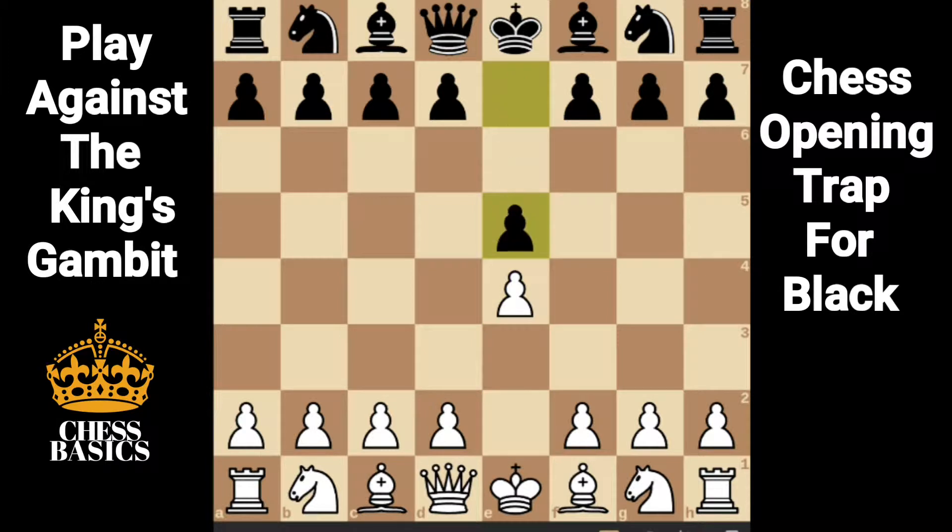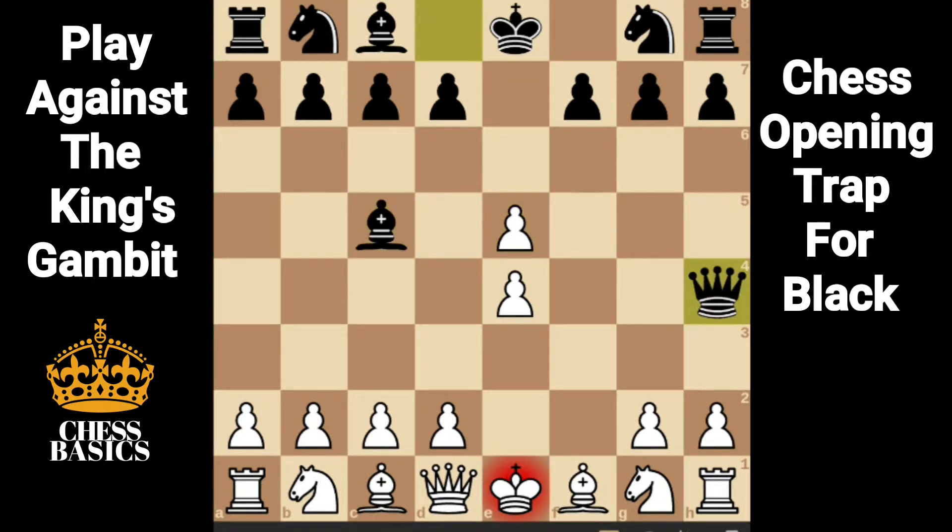e4, e5, f4 — the king's gambit. e takes on f4 is the gambit accepted, but we're going to look at some other lines for black. Bishop c5, f takes e5, queen h4 check.